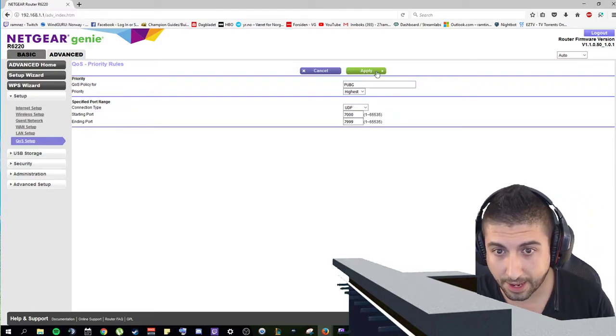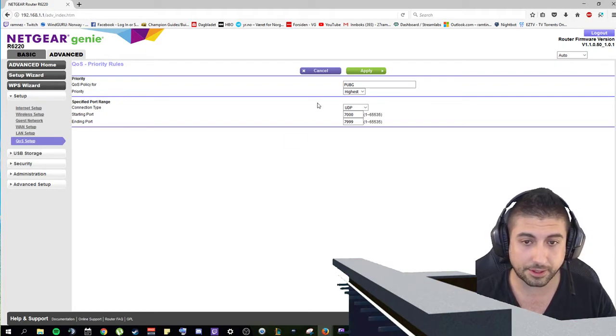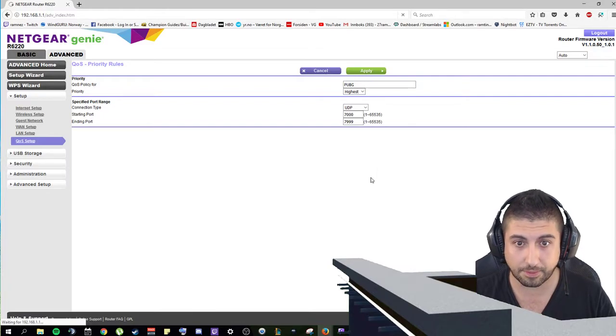Then push the Apply button and it will appear in the box below. I will push this button because I have already done this, but you will click the Apply button.